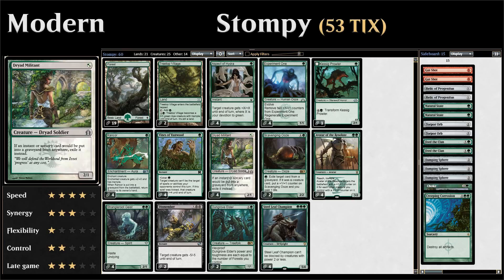Next up we have four copies of Dryad Militant, a one-mana 2/1 creature. If an instant or sorcery card would be put into a graveyard from anywhere, exile it instead — very useful against Snapcaster Mage decks and other decks that utilize the graveyard.